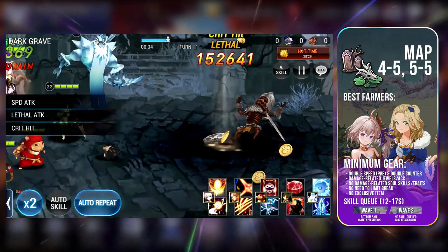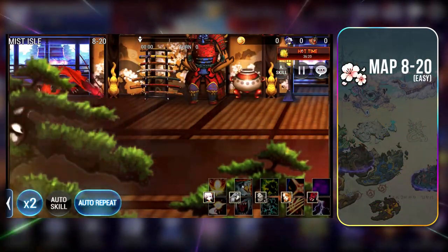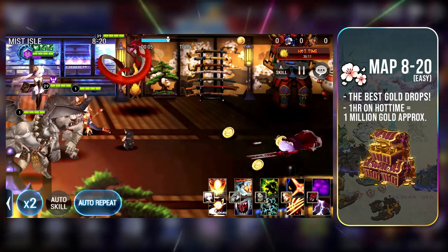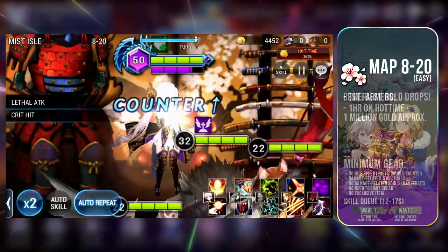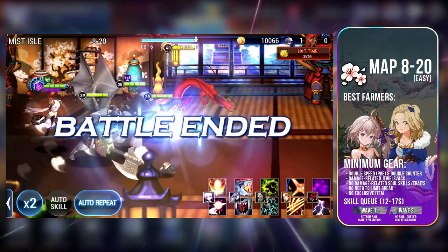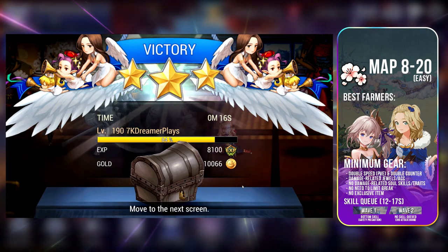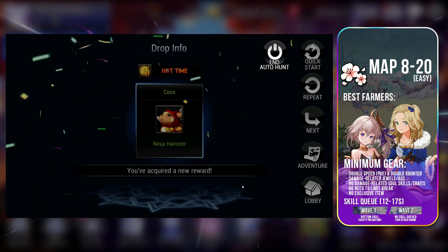Awaken Yonhee and Noho are also the preferred farmers for all subsequent maps except 6-10. 8-20 is a map with the same setup, but here you will be primarily farming for gold. Even though you can obtain a variety of fodder, more often than not you will get 85% Hamsters and Cats. So even though it is extremely profitable for gold, you will lack fodder variety. Remember to always change maps once every 1-2 hours. Using Hot Time here, an hour of farming can get you around 1 million gold.